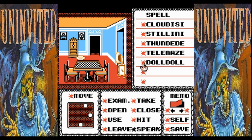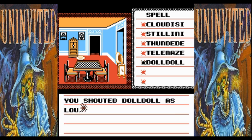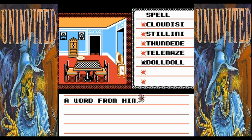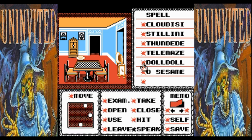I think we're supposed to use one of our spells now. He shouted 'Doll doll!' as loudly as possible. A weird voice emerges from the doll's lips: 'Talk to my pious brother — he can help you find your sister. A word from him can open doors in high places.' You memorized the magic words.